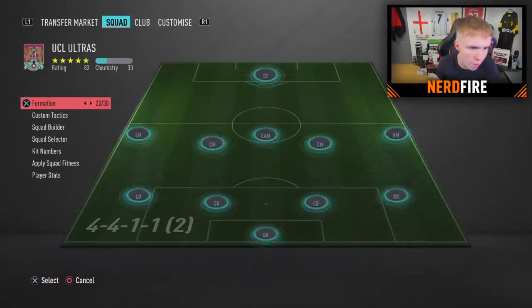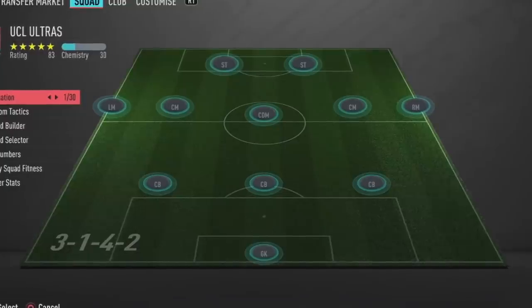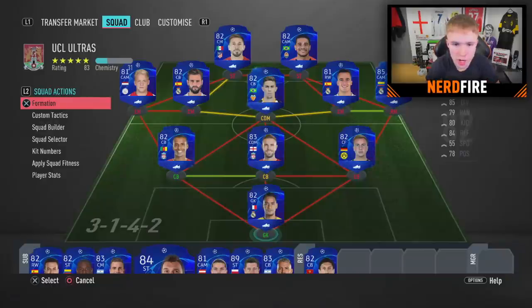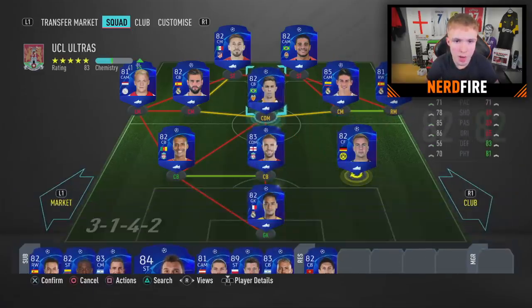Let's go to a three-at-the-back formation. I've also just remembered we don't have a left midfielder either, so a formation with maximum one winger either side is what we're going to have to go with. I think the best formation is the 3-1-4-2: three center backs, a CDM, left mid and right mid, three center mids, and two strikers. That is the formation we're going to go with — let's see if it works when we put the players in.